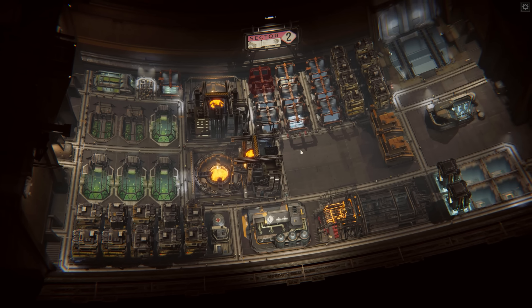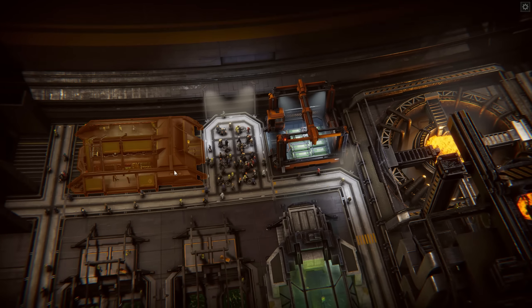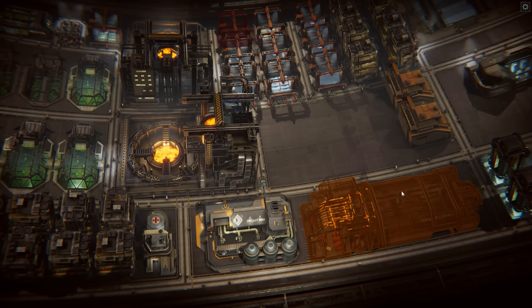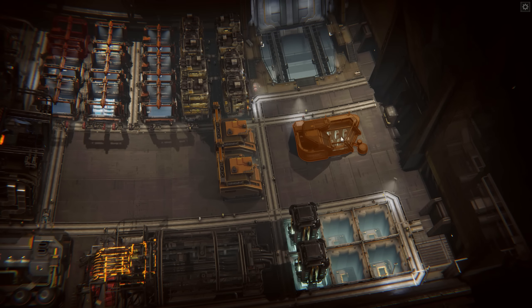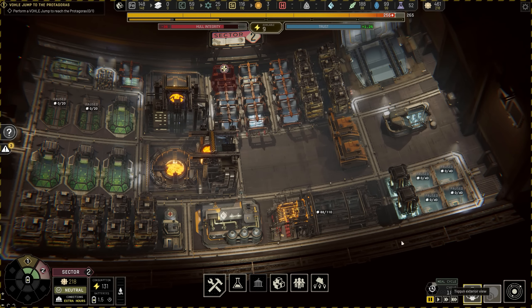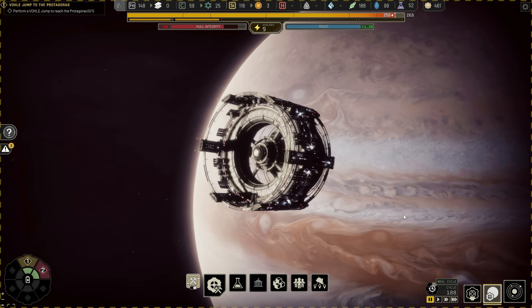In Sector 2, it's really our industrial-focused sector. We've got a huge stockpile area in the center, some housing, additional food area — a lot of people queuing up for food outside of the mess hall right now. Two foundries, a polymer factory, an electronics factory, and then an area where we're going to be building our new batteries and thawing out our population. We're currently outside of Jupiter, which looks awesome right now. The game just looks stunning.